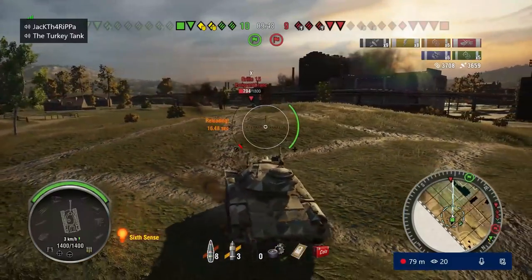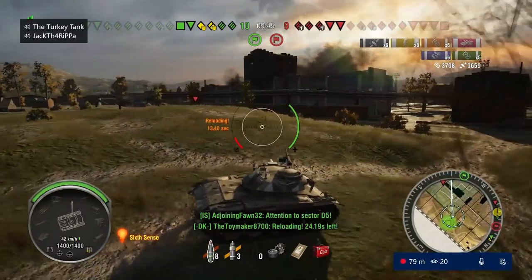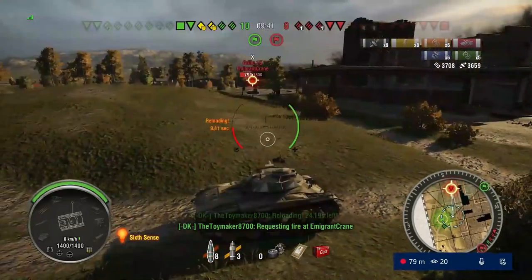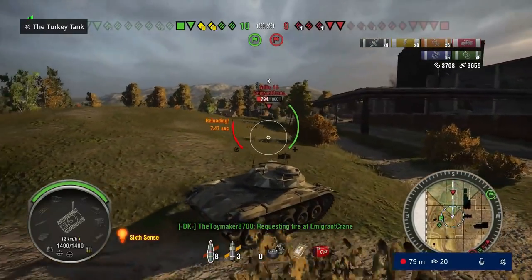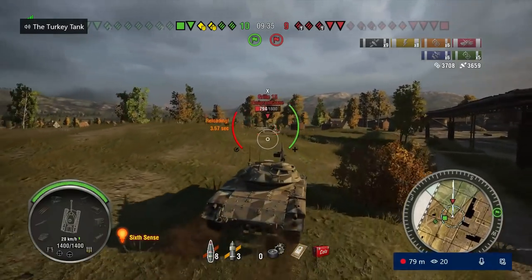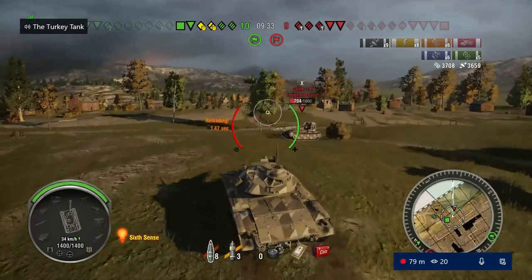We're just going to shoot the ground there - that's a smoke screen - so the girl doesn't see us moving to the right. Ready to fire on target. Like I said, it's just using the terrain and using the map to your advantage. You just need some good map knowledge usually.